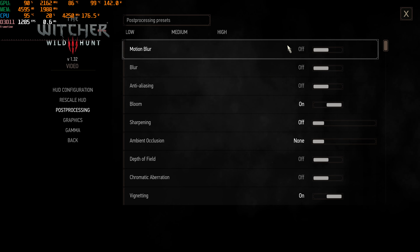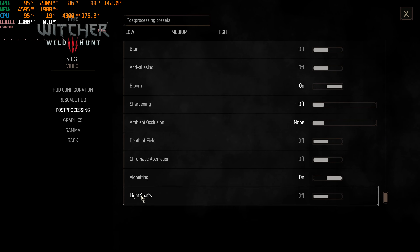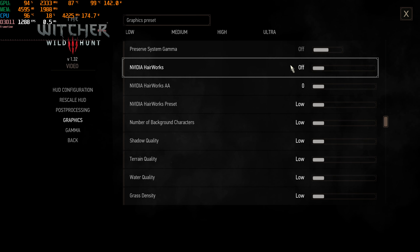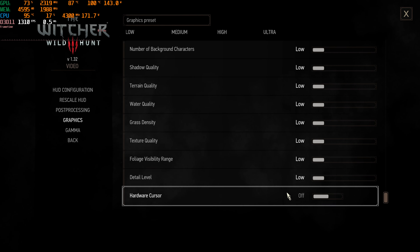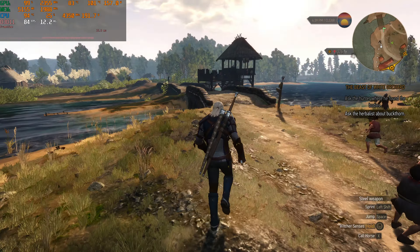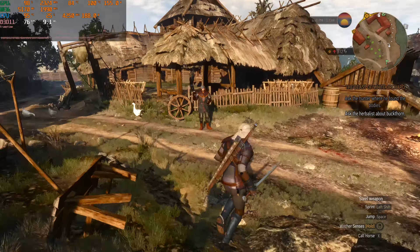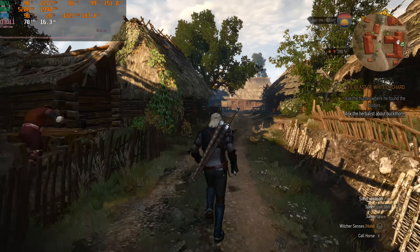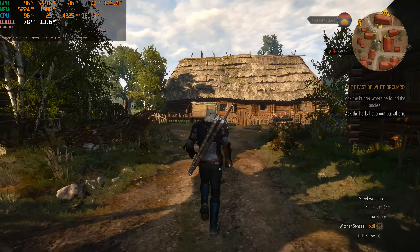Now it's time for us to do some 4K on this thing. Let's go through the settings on low real quick before we get into the game for the first time at 4K, and I have no idea what to expect. Might be unplayable right off the get-go, who knows? Hopefully not, but only time will tell. Let's run around on low here at 4K and see what we get for FPS. So far, so good — but only just. I don't even know if medium will work without going under 60.